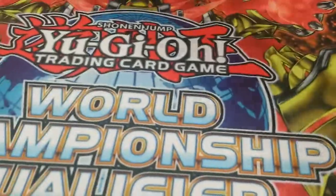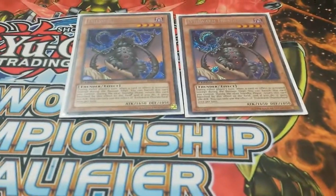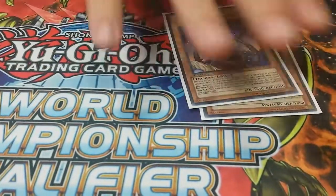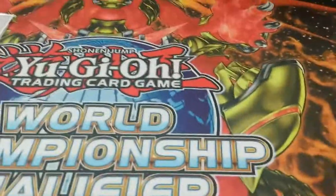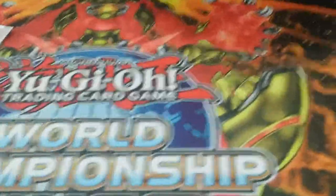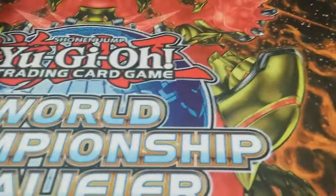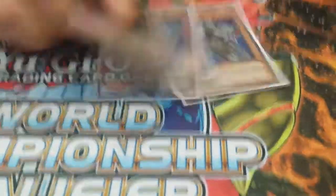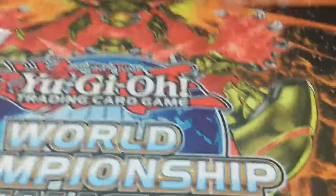Alright, we have two Evil Swarm Thunderbirds. The order goes: Caster, Mandragora, Kerykeion, then Thunderbird. Three Heliotropes, three Kerykeions — going backwards — and three Caster Mandragoras. That's it for the Evil Swarms.